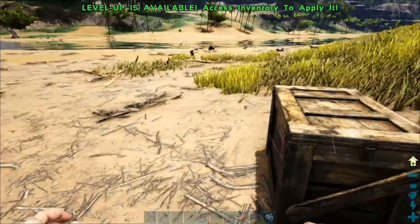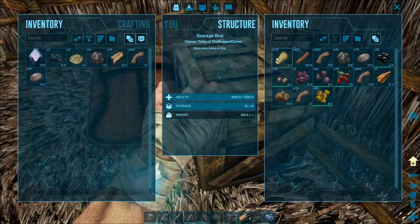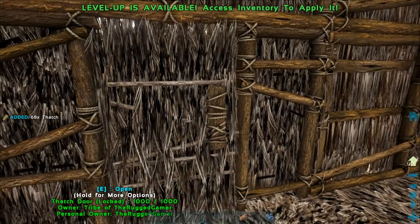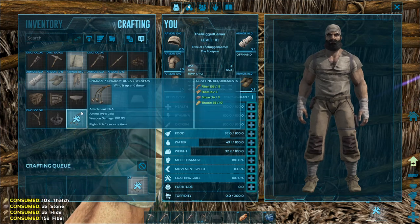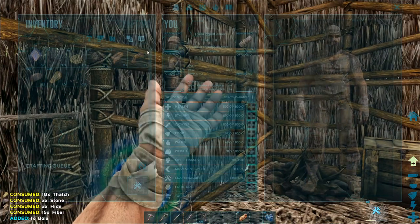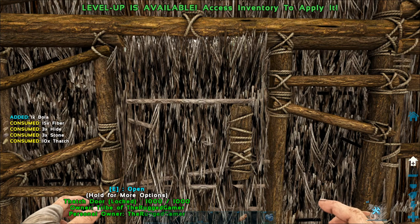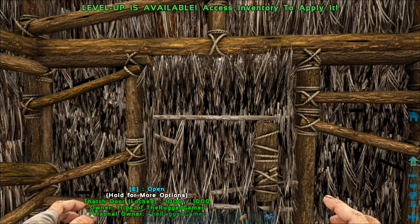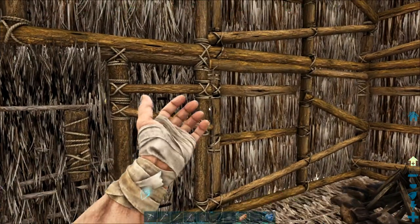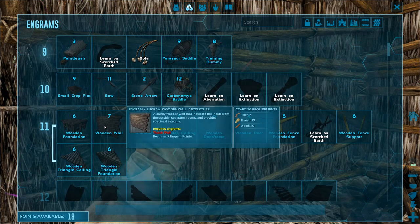I've got my fiber, stone, and thatch. Now I can make myself some bolas. I'm going to craft four bolas and put them straight onto our hotbar, because if we get a problem with dinosaurs we can't outrun, you can hit them with a bola, it'll wrap around their legs just like a real bola does, and they'll fall to the ground. You can also use them to knock dinosaurs out. Bear in mind at this level you'll have to get close to see their levels - these aren't indefinite, they will run out, so be quick.